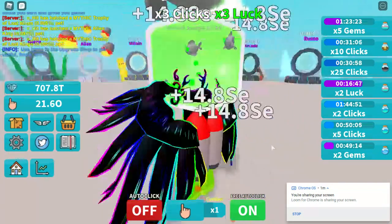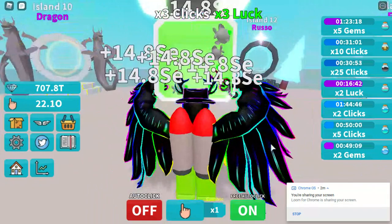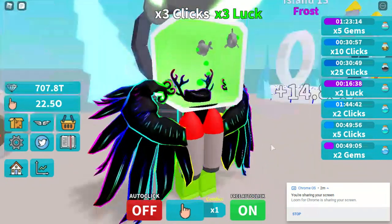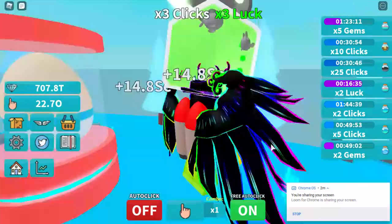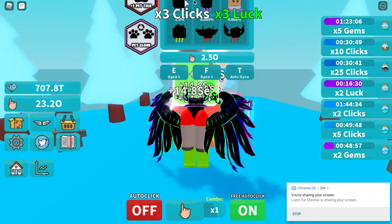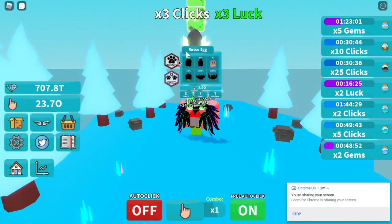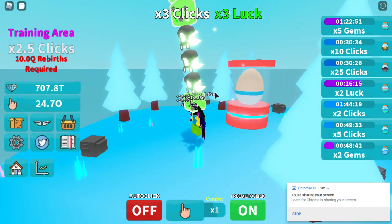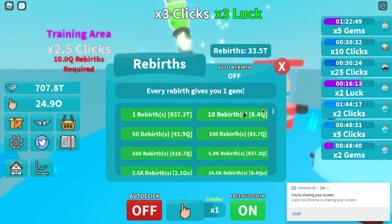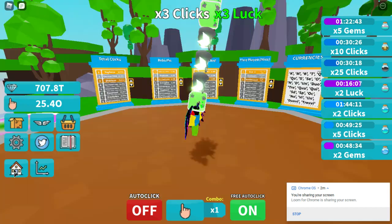I only have 25 O's — it's so hard to earn money in this game. I want this Russo mythic, it looks cool. I think it's called a Dragon Russo, but I'm not sure what this other one is. I don't want to waste resources — you need 10 quadrillion to go up here and grind for 2.5 clicks. I'm not even at 50 trillion yet, are you serious?